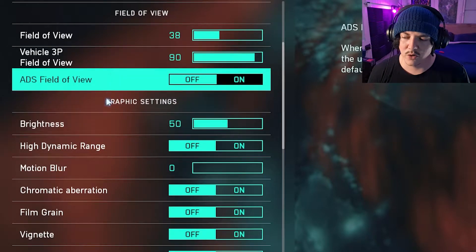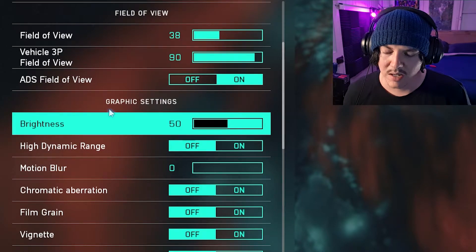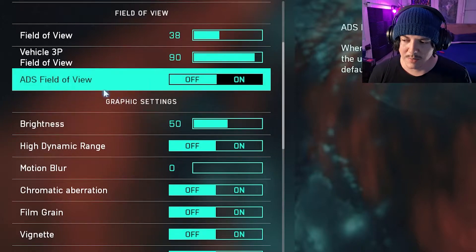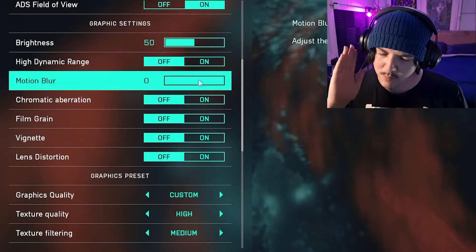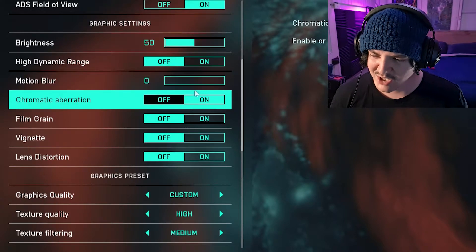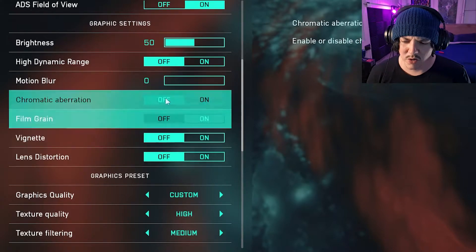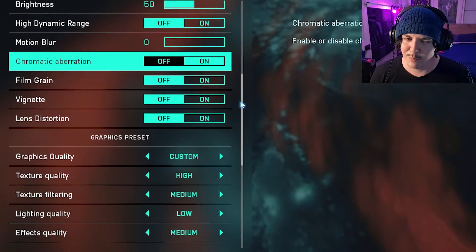ADS field of view is the field of view when you aim down sights — it will zoom back into the default field of view. I like to keep ADS field of view on so it matches what I see while running around. For HDR, that depends on your monitor. Motion blur — keep that off unless you want a super immersive experience. Turn off chromatic aberration, film grain, vignette, and lens distortion — they're just distracting.